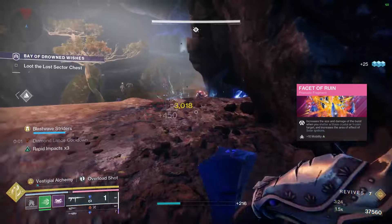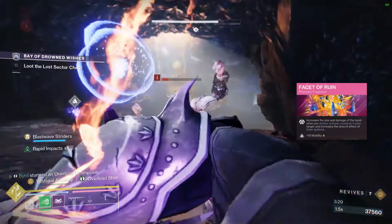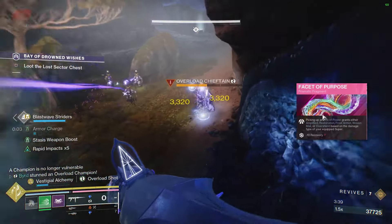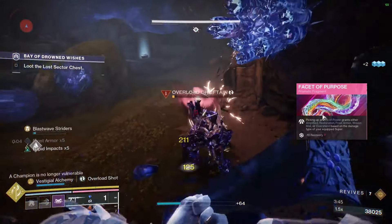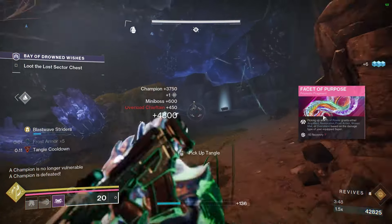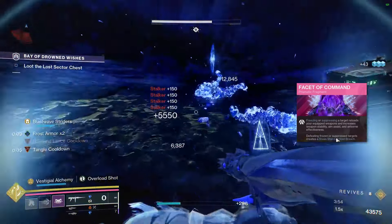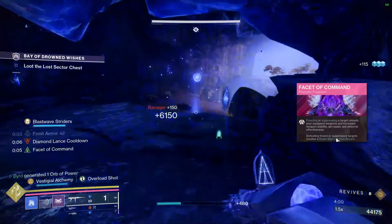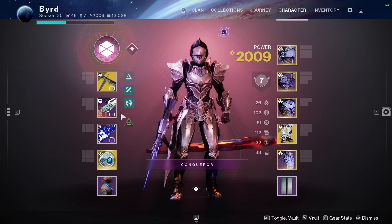Facet of Ruin increases the size and damage of shatter bursts from Stasis crystals or frozen targets, and increases the area of Solar ignitions — we have plenty of both in this setup. Facet of Purpose means picking up an orb of power gives us an overshield, which got a buff this episode and is now more potent. Finally, Facet of Command — freezing or suppressing a target reloads your equipped weapon and grants improved stability, aim assist, and airborne effectiveness. Defeating a frozen target grants a Stasis shard, giving melee energy and Frost Armor.